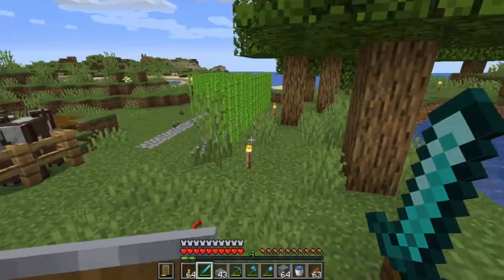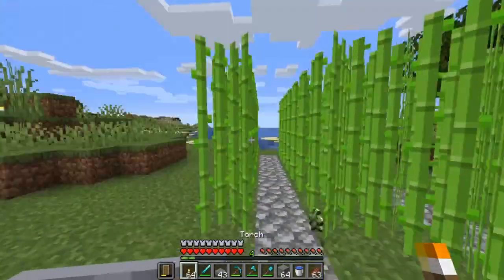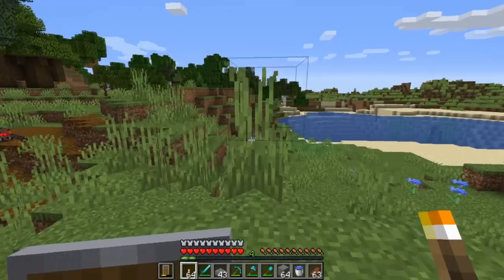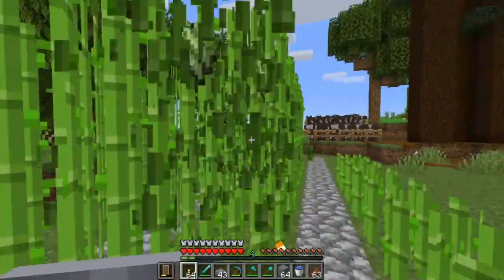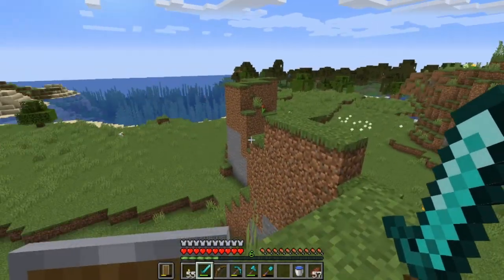I'm pretty sure all of my villagers are dead or they just ran away. A drowned showed up at night and I'm pretty sure he killed everything. That sucked, but whatever — I've got plenty down there so I'm not worried about it.